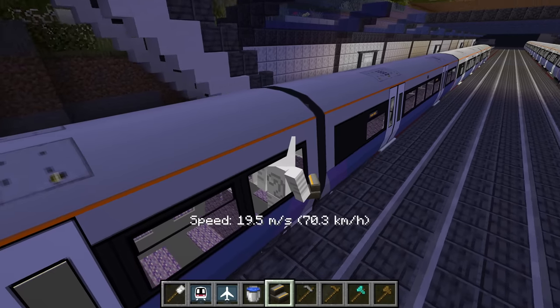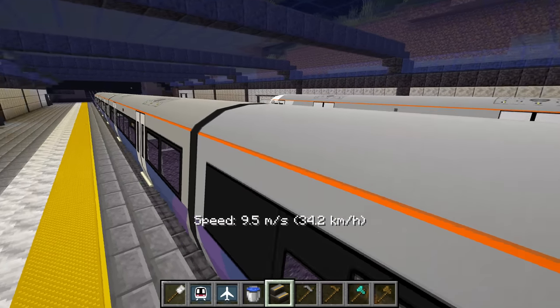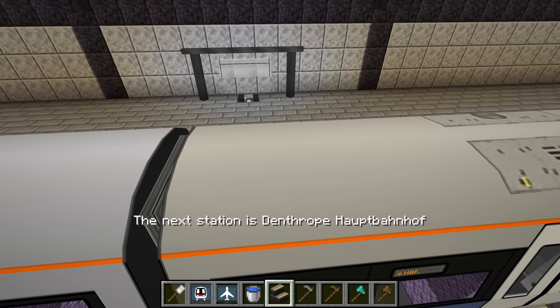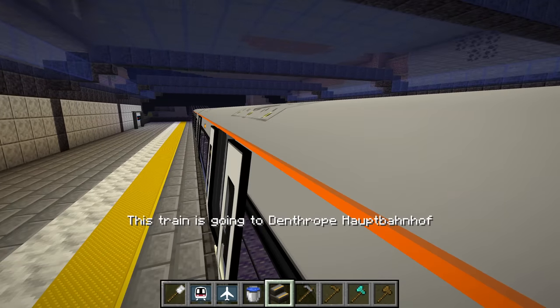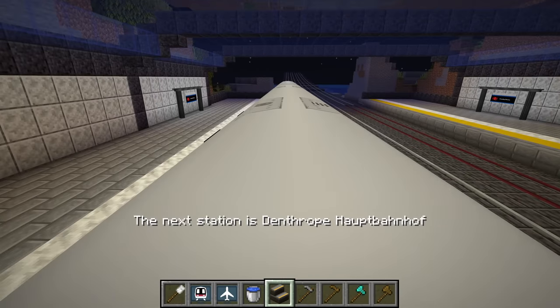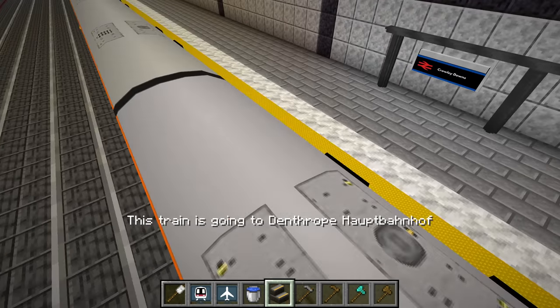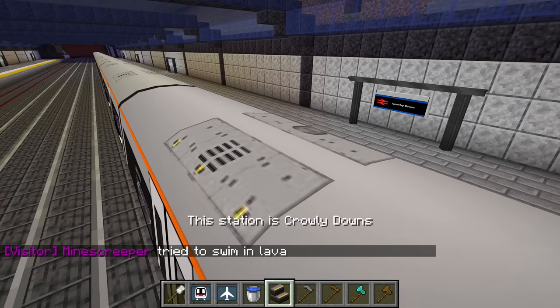Pulling into another station. I think a lot of these are still work in progress — like these signs, I guess they're supposed to point to something. And there's slideshow projectors in there as well. This station is Crowley Downs. Yeah, those are the slideshow projectors showing this sign.